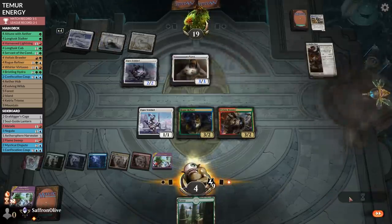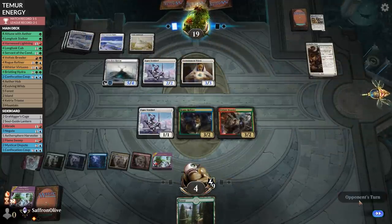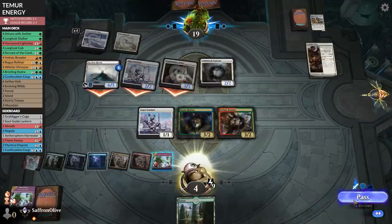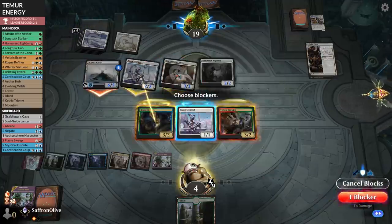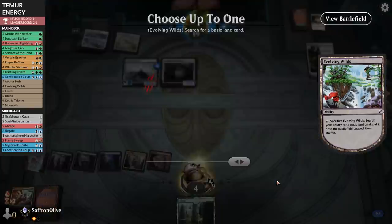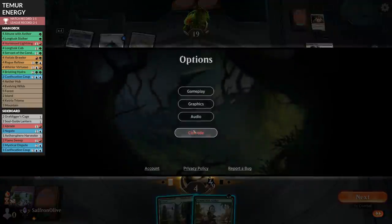Containment Priest — fires up Faceless Haven, goes to combat. Luminarch Aspirant — opponent had no trouble drawing threats. Now we're super dead. Opponent grows Faceless Haven and attacks with everything. We'll block, block, and block, but sadly the creatures came a bit too late. Thin the deck, draw another land, and scoop it up.